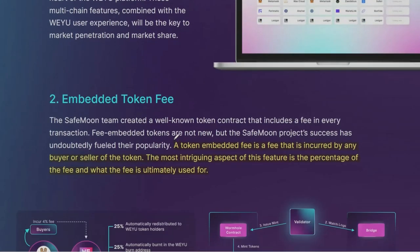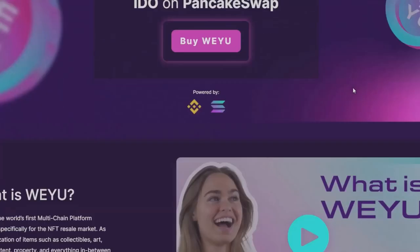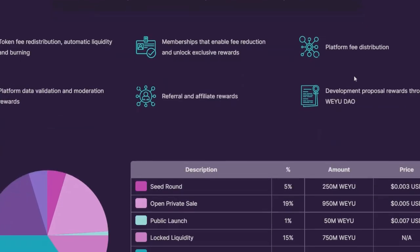Another solution is embedded token fees. A token embedded fee is a fee incurred by any buyer or seller of the token. The most intriguing aspect is the percentage of the fee and what the fee is ultimately used for. I will also leave links in the description to the Wii U website, which is wiiu.io, so you can check it out for yourselves.